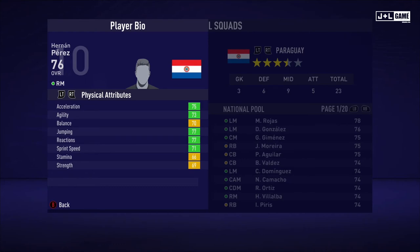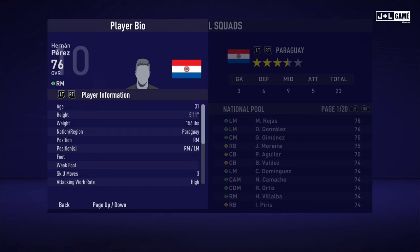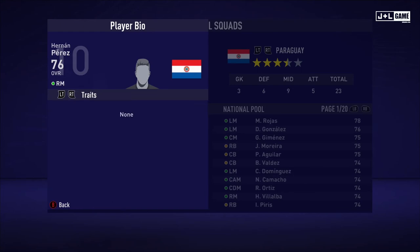Here we have Hernan Perez. Physical attributes: green here with yellow. Mental attributes mostly in the green with one red. And on to his skill attributes, mostly in the green and yellow, two orange, one red. Here is his player information and no traits.